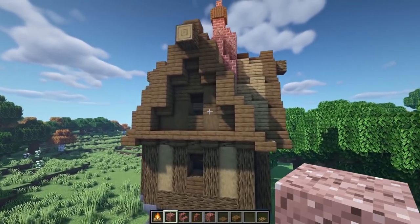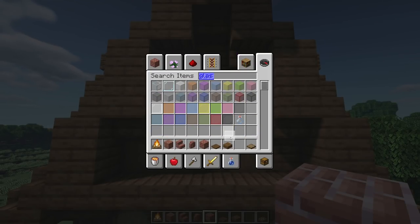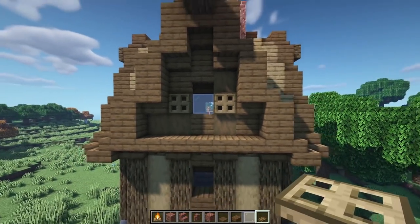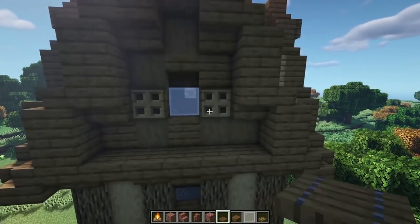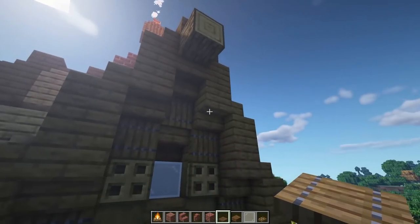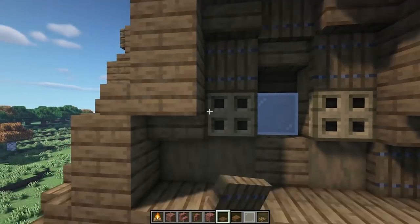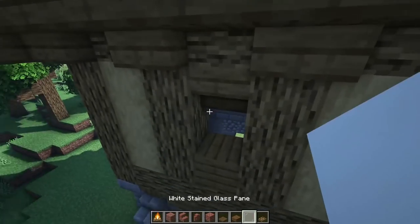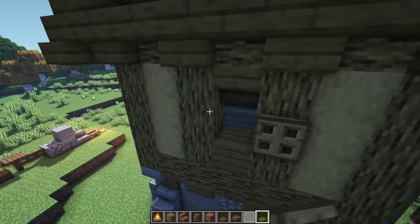Now add window details. Get some white glass, place it on the inside of the windows, then grab oak trap doors and put one on each side of every window, all the way around. Then grab spruce trap doors and go down underneath every single upside down stair to add a little more detail, wrapping all the way around on both sides. Then add windows to the bottom section and do the same shutter trick with oak trap doors next to those windows.